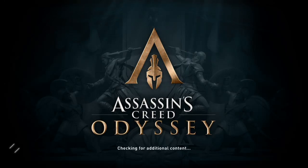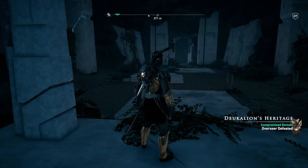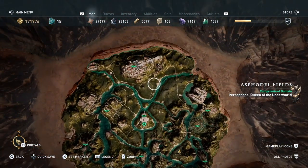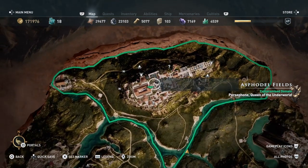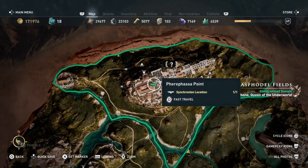Hi everybody, welcome back to my 100% walkthrough of Assassin's Creed Odyssey. On this video we are going to be doing another location and completing the Growing Perception quest to get the keeper's insights from here. This is called Buried Silence Cave, and you find it here in the Ashford Earl Fields.